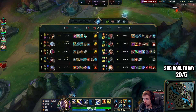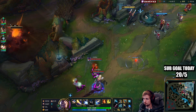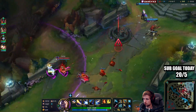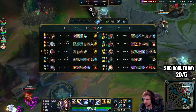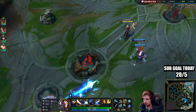Let's go for the jungle camps. The only way for us to beat the Caitlyn right now is by having Corki up here, and Corki is pretty late.